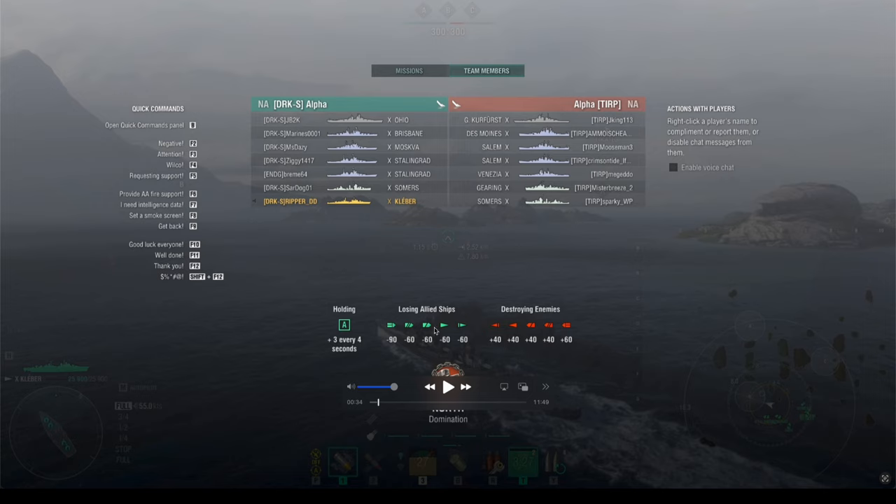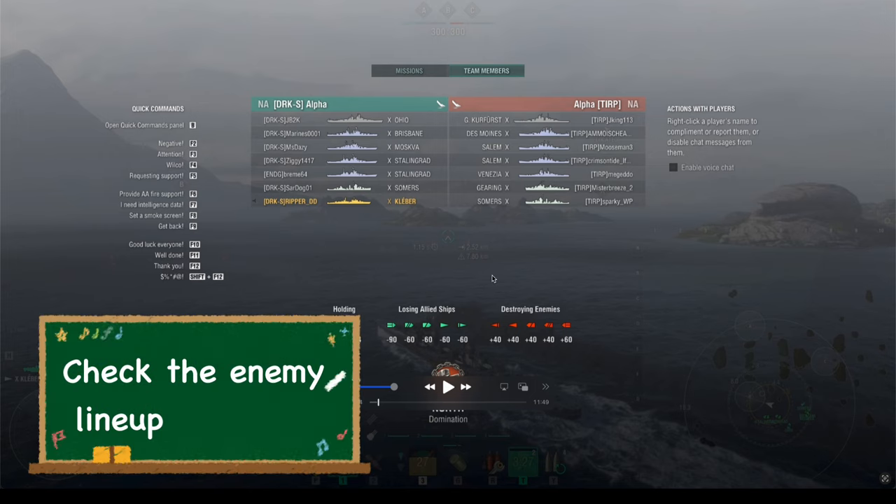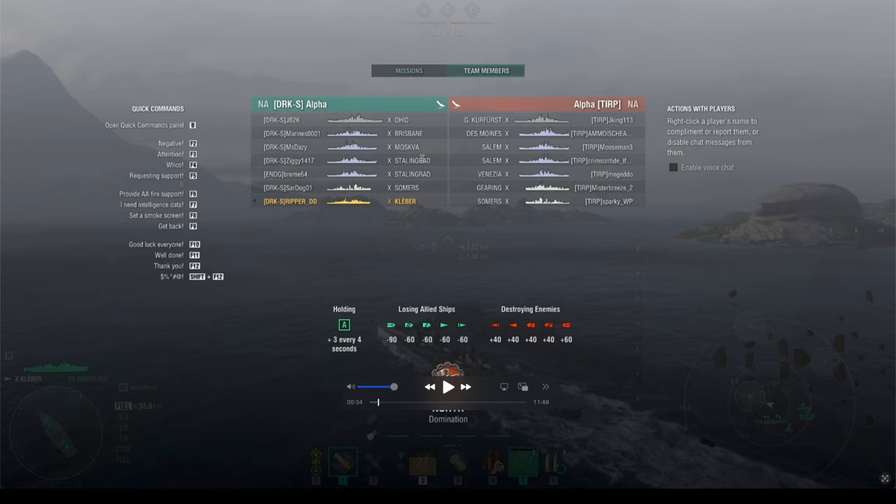Step one: when you first start a match, hit Tab and check the roster — the player lineup. This works for randoms, ranked, and clan battles. You want to know what you're going up against and how to plan for the worst. The first thing I'm looking for is radar cruisers, because aside from carriers, the biggest threat to a destroyer is a radar cruiser. I need to know this off the bat.